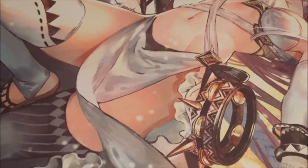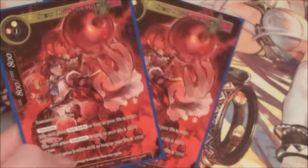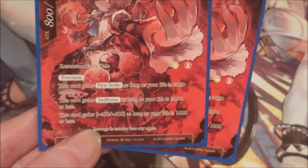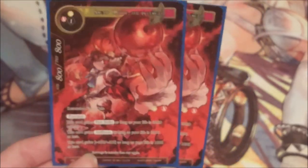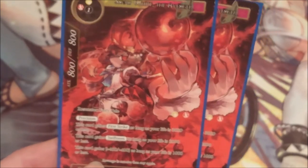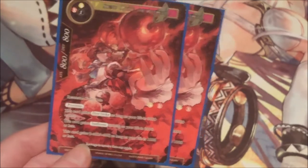Next up we have two copies of Snow White the Avenger — not one of the Marvel Avengers! She has a three-cost, one fire one light and one void, 800/800. Since she's a fairy tale we can just play her for light. She comes with precision, and she gets better the less life we have: she gains first strike as long as our life is 2000 or less, swiftness as long as our life is 2000 or less, and plus 400/400 as long as our life is 1000 or less.